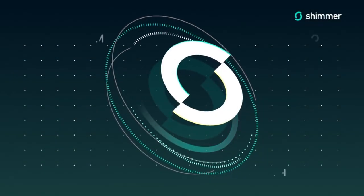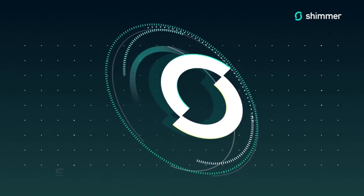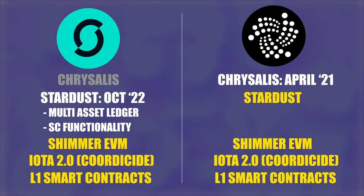Today we're going to unpack the Shimmer EVM a little bit — just a high-level overview, take a look at what it is and how it integrates into our ecosystem. Now, we know that Shimmer is Iota's sister network,